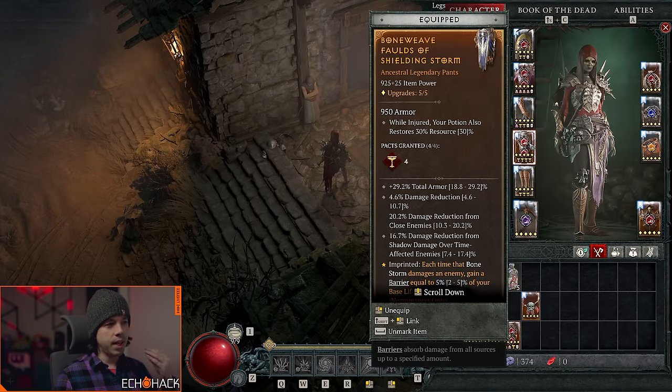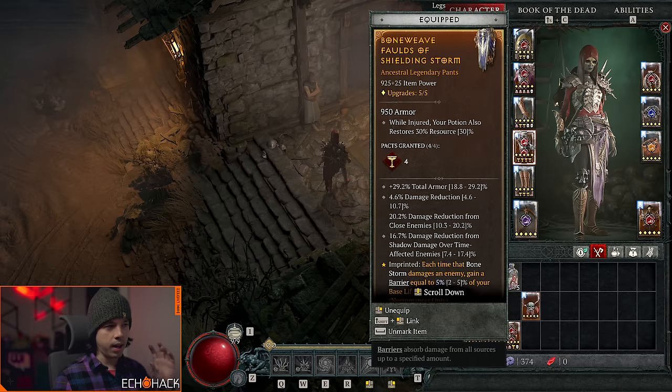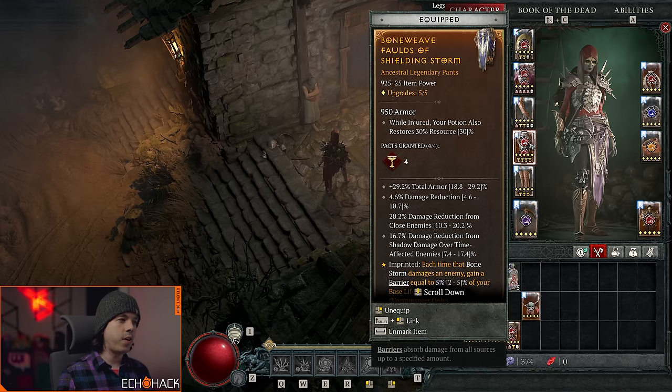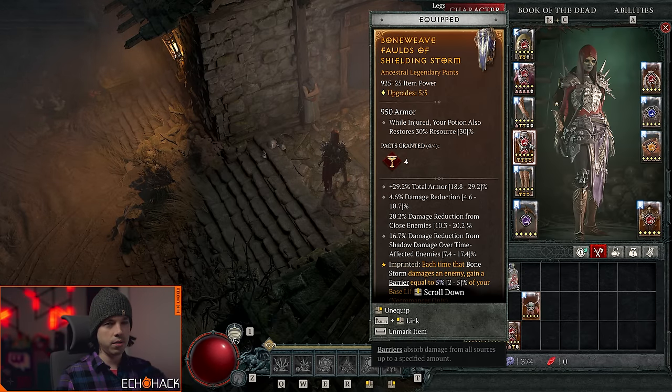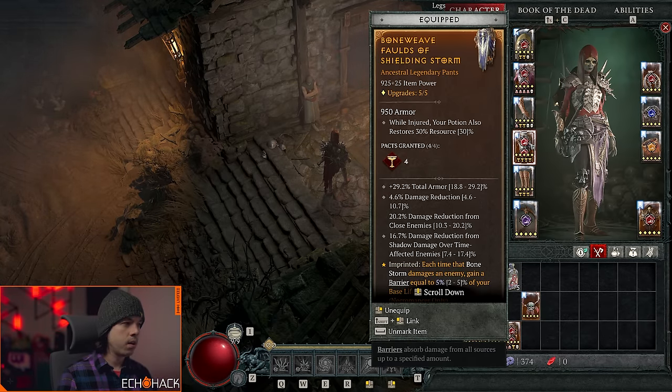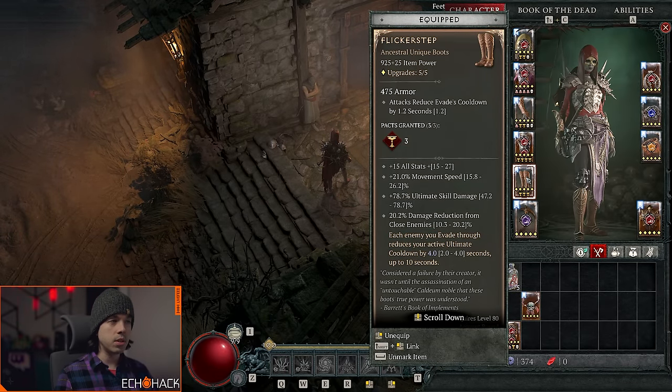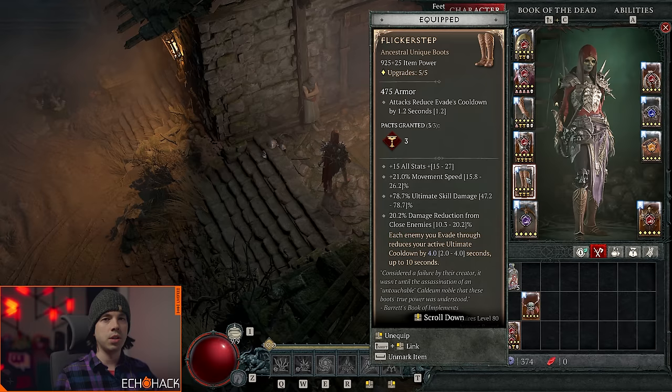For the leg slot, legs can roll total armor, which I really like. Similar to the chest slot, you can get three DR rolls: damage reduction from close, damage reduction from your elemental DR source, and damage reduction from fortified — that's optimal. If you can't get all three, go for whatever you can on that third roll, especially if you have really high rolls on the other two. For boots, Flickerstep gives you damage reduction from close which is very valuable if you're evading through enemies.